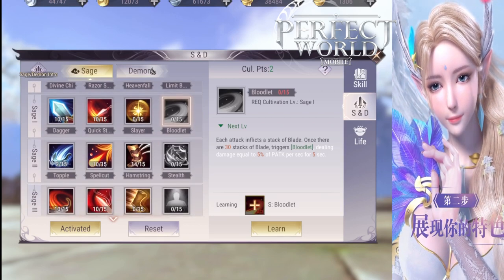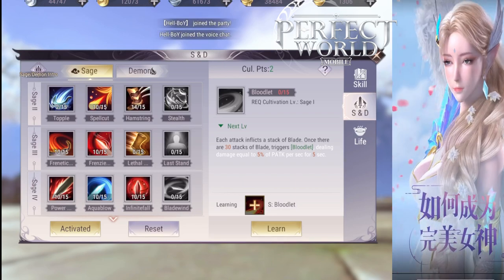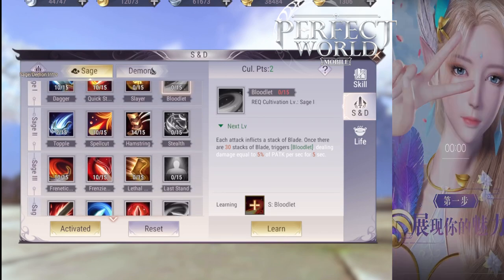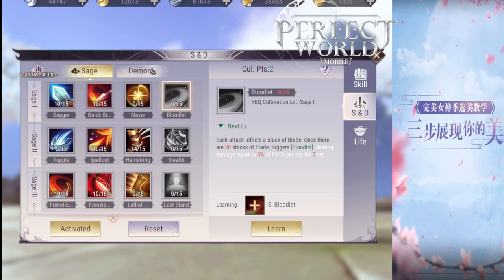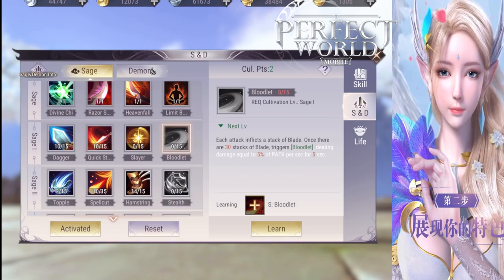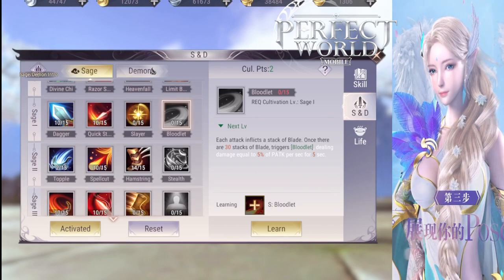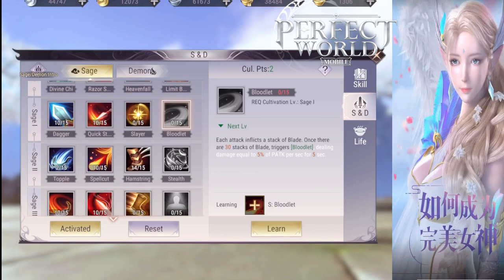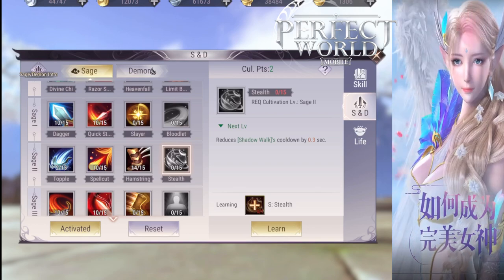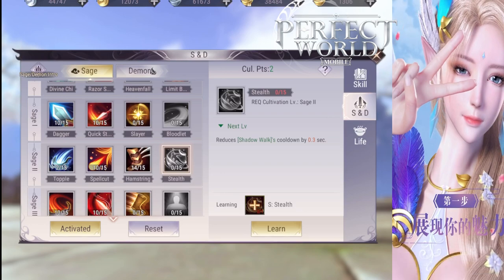Bloodlet is an amazing skill. After you attack 30 times, at level 10, there will be a 25% physical attack per second for 5 seconds. At level 15, it is 35% of your physical attack per second for 5 seconds. That is huge damage — it is a damage over time. Get it to level 15 as soon as possible.